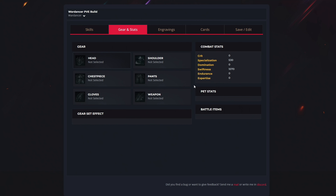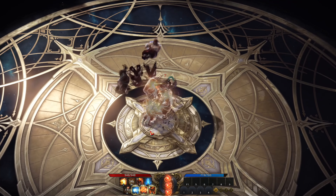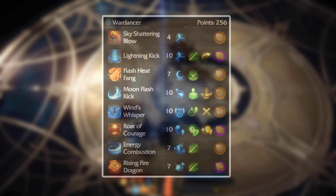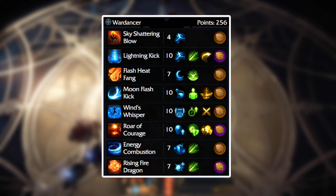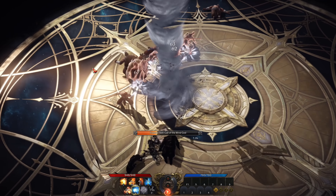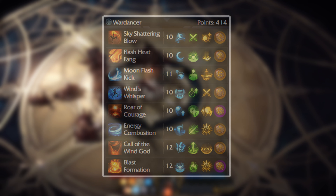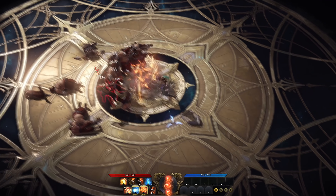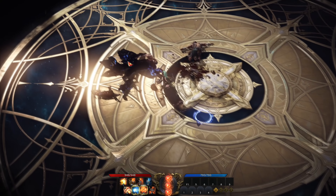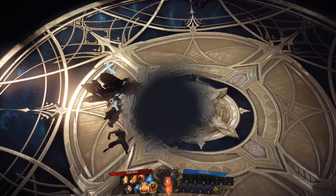If you haven't reached endgame yet, try to have around 70% stats into swiftness and the remaining 30% into specialization. At level 50 you will get around 250 skill points — this is how your build should look. By doing more endgame content you will get more points, and at the absolute endgame your build should have all 414 skill points. Start with the 256 point build, then keep improving your skills and getting higher tier runes as you level up.